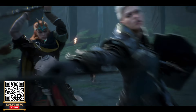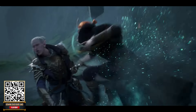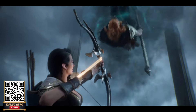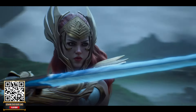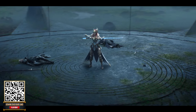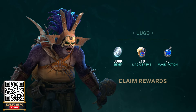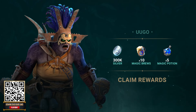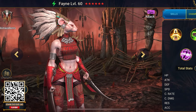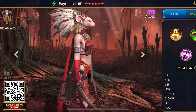I highly recommend giving it a try by downloading it using my special link down below or my QR code as you see on your screen. By using my link or QR code, you'll get a fantastic starter bonus, including the epic champion Yugo, one of the best epic champions in the game and a truly valuable addition to your lineup. Plus, when you reach level 15, you will unlock another epic champion, Fane, who's considered better than some legendaries in the game.